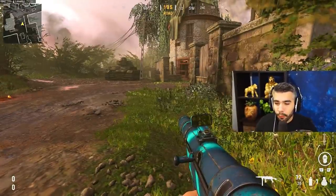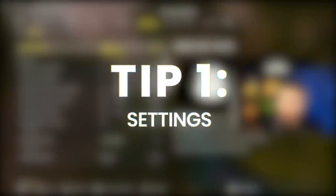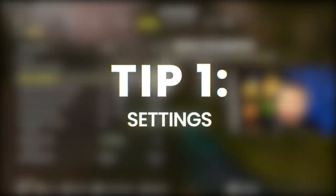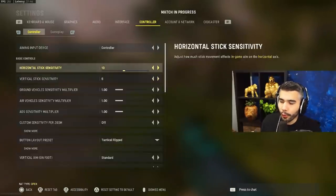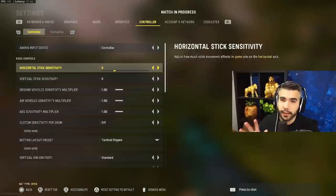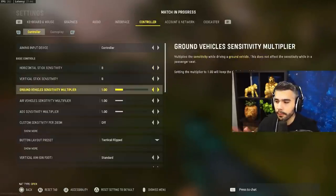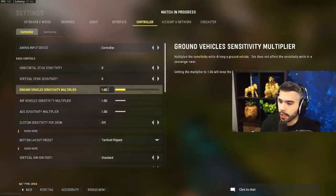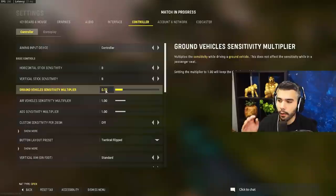Tip number one is settings — this is a game changer. If you play on 10-10 and you can't shoot straight, your sensitivity is probably too high. I always recommend 5 to 8, usually 5 to 7. Eight can be a little tricky. You can also mess with the ADS sensitivity — I like to put it at 0.75.